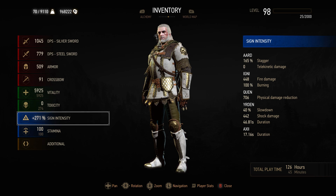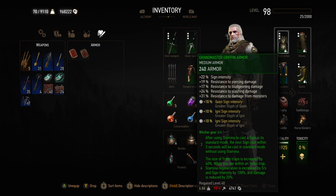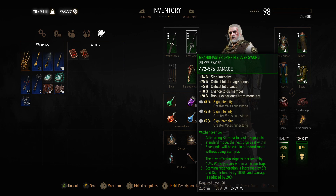For our gear — both our swords and our armor — you want to use the Grandmaster Griffin set. The reason for this is that sign intensity is the main focus. You do need the Blood and Wine DLC for this. The cool thing is you get bonuses if you wear three pieces, and if you wear all six pieces you can see the bonuses in the green text at the bottom. For Griffin, if you're wearing all six pieces — four armor and two swords — when using Yrden the trap is 40% bigger, and when you're inside the trap you get increased stamina regeneration, reduced damage, and your sign intensity is increased by 100%.